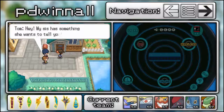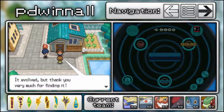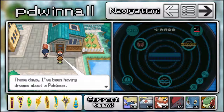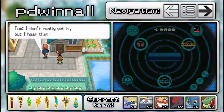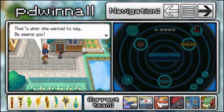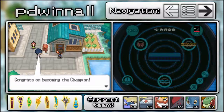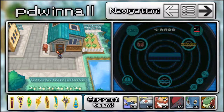Once you leave the house, your rival Thomas is outside and mentions his sister wants to tell you something. She says her Purrloin evolved — thanks for finding it — and that she's been having dreams about a Pokémon called Zoroark on Victory Road, which is calling your name. Thomas also congratulates you on becoming champion — says he called it, and that you've got good instincts.